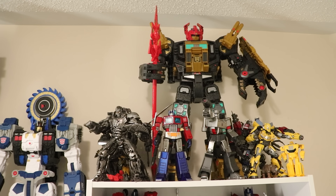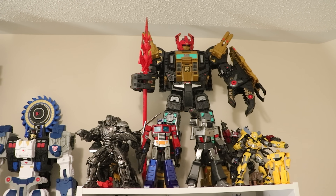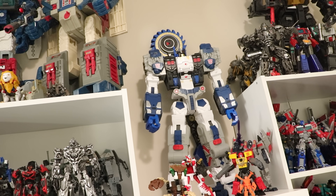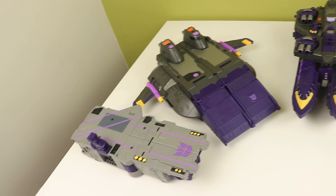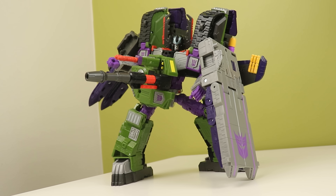Normally a Titan is a robot, an alt, a base, and another figure of some kind to go with it, be it a MicroMaster or a Deluxe. Then there was the new Metroplex that had two alts, a robot, and a massive interactive weapon. Then we got the Nemesis, which was just robot and ship. Tidal Wave has a robot, an alt, three separate alt modes, a base mode, three smaller alt modes, and a combination for Megatron. That is a lot of stuff.